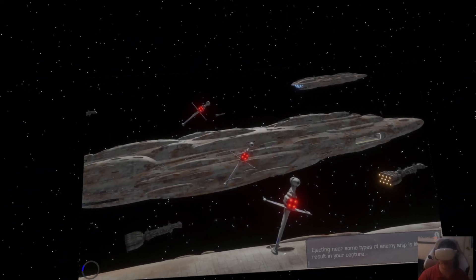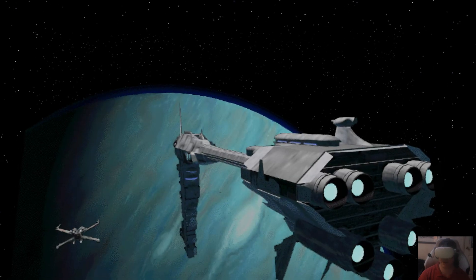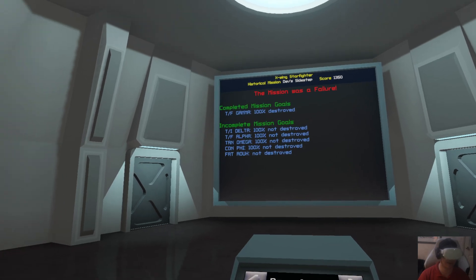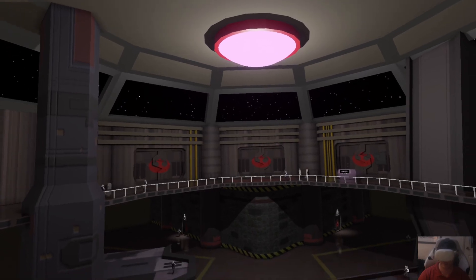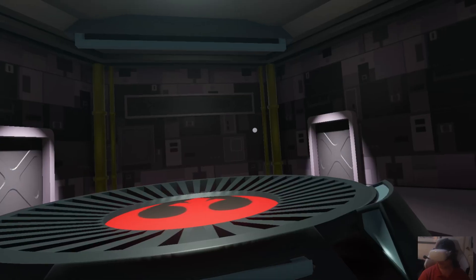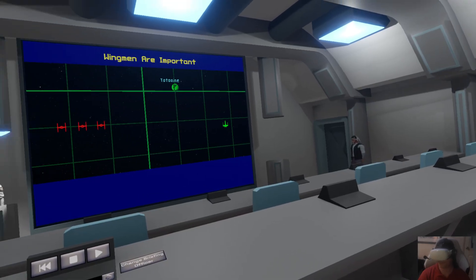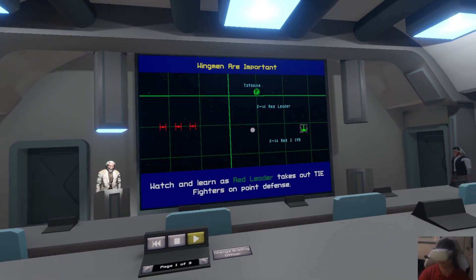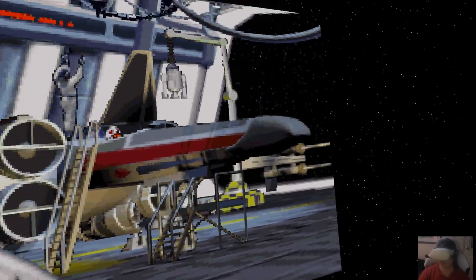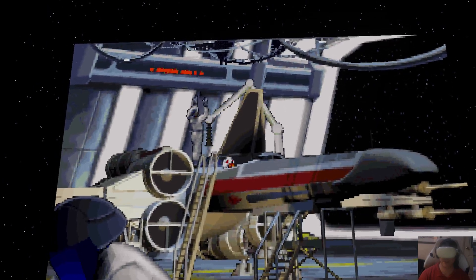Now we'll go to that second mission which introduces wingmen. What I'll try and do is target Red Leader as target one, and then I'll be able to do that 'target their attacker' command. Let's make sure I actually pick the mission. Watch and learn as Red Leader takes out TIE fighters on point defense. So I'm actually his wingman, but I'll still be able to give commands for people to cover me and attack my target.